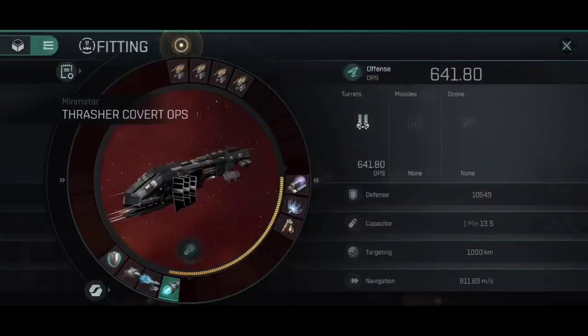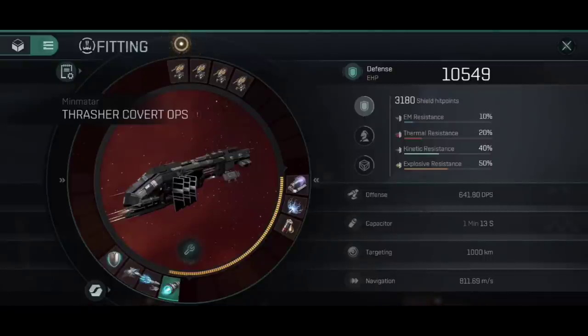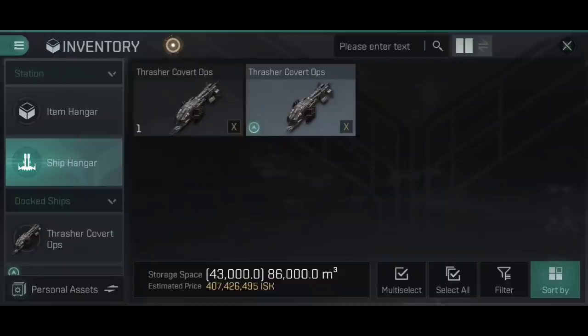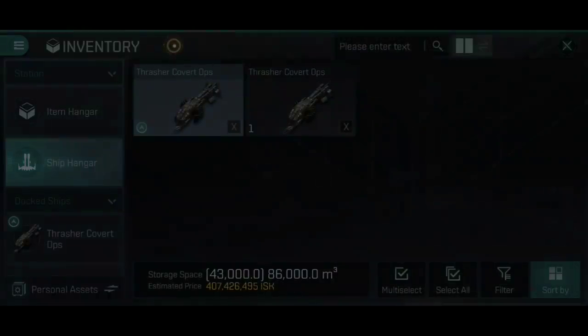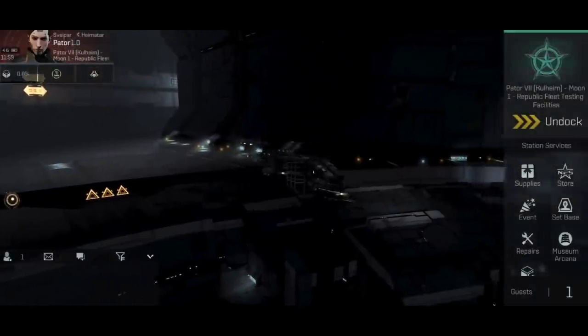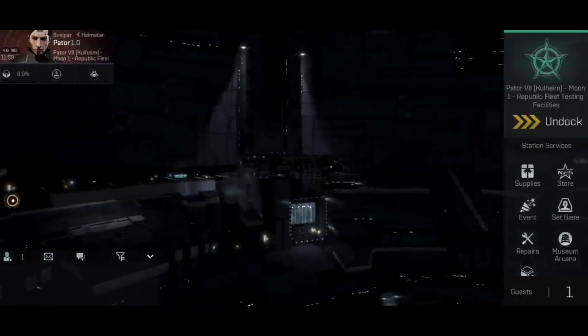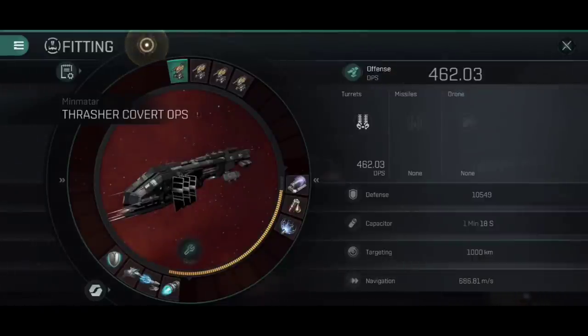We've got a navigation flight velocity of 811.69 basic — again, before we put the afterburner on. Defense is a nice solid 10,549. For the combat section, I am going to jump back into the Thrasher Covert Ops with all the meta level 6 gear, and then we're going to jump into a Tech 10 encounter — Survival of the Fittest — just to showcase that this meta level 6 ship can comfortably clear that, thanks to how it can speed tank.